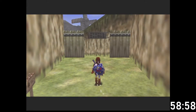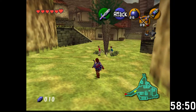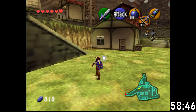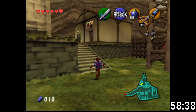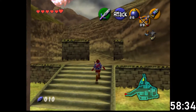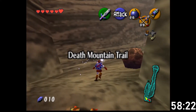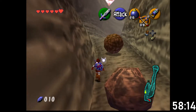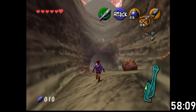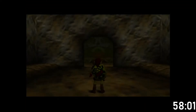We also need 200 rupees to get the Zora Tunic. A big thing we need to do is find a bottle as well - we haven't found a bottle yet, but I have some ideas about that. We've got the second shooting gallery game, but again that's dependent on finding more rupees. Basically a lot of stuff right now that we can't do is based around our basic lack of funds. We need to get some magic beans as well.